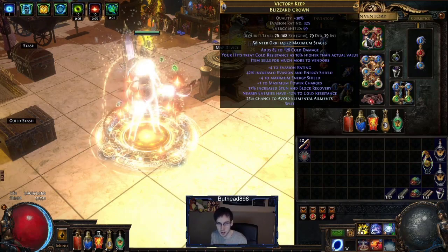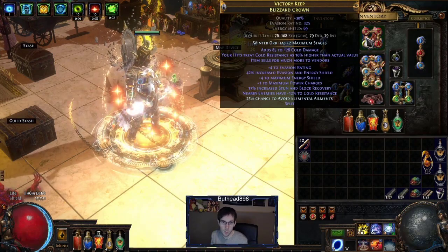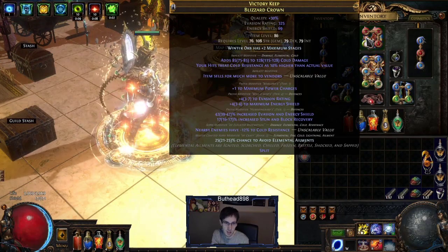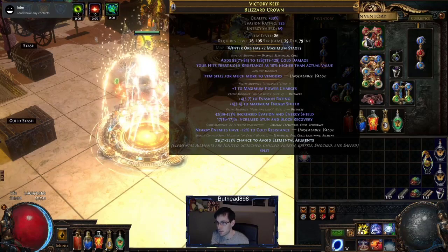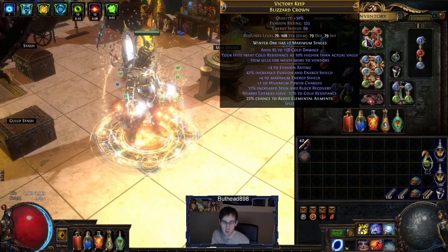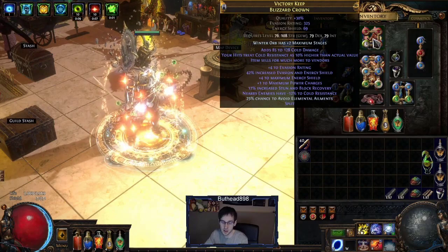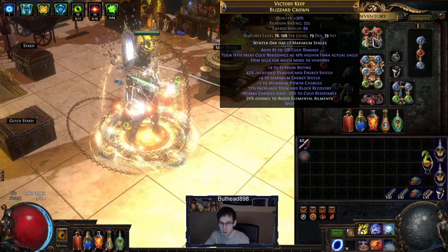If you have more money, you can try Maven Orbing the nearby-enemies-have-cold-res mod from 9% up to 12%, then Awakener Orb two helmets together. When I did that, I got a really bad outcome — my prefixes are evasion rating, max energy shield, and increased evasion and stun. Absolute garbage. I used the one open suffix for avoid elemental ailments since we're going for 100% ailment avoidance. In the future I'll redo this helmet because you really want life as your prefix — that's the most important thing.